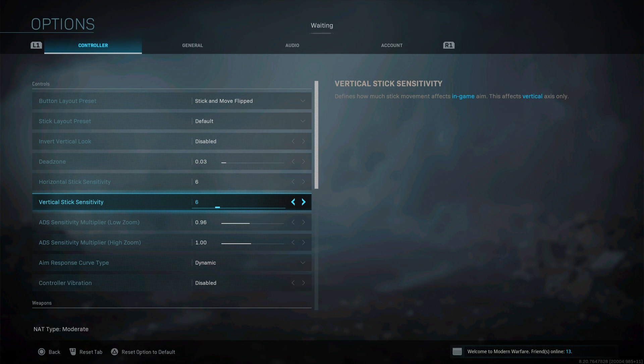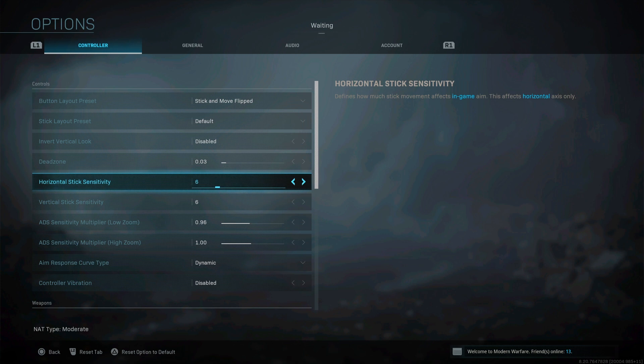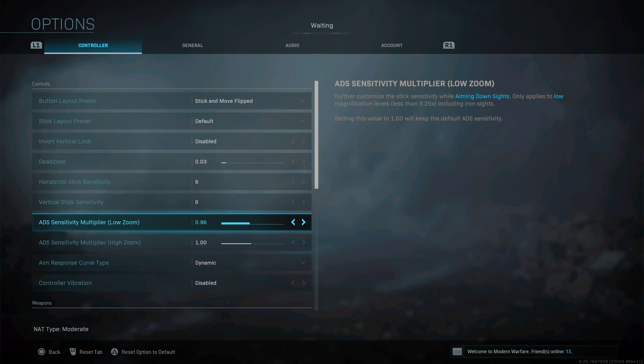I used to play 7/7 but I found myself missing too many shots in small gunfights. I like to shoot at the center of the chest — that's what you always want to aim for, and mostly hit the head since headshots do more damage. My ADS is 0.96, without the 3x scope. This is by far the best way to shoot people at long range. I can easily track and beam people across the map. These settings may not work for everyone — you'll have to mess around and find what works for you.